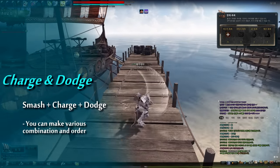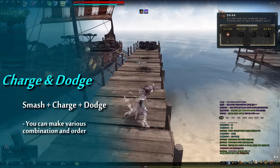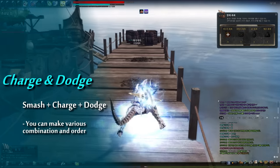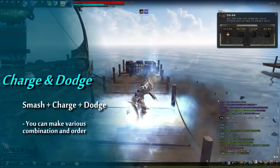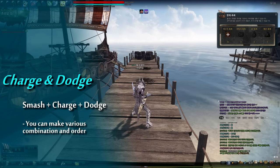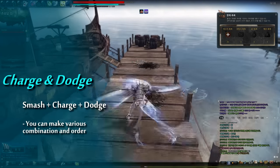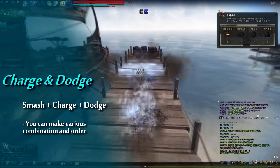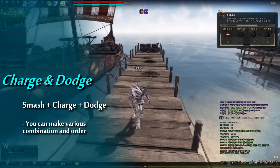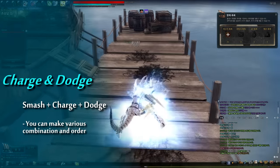What I'm going to introduce now is his characteristic move. You already know that Hagi can do an additional attack or charge attack after the third or fourth smash. Interestingly, Hagi can insert Dodge between the smash and additional attack if your smash rank is B. Besides, he can even insert Dodge between the charge and charge attacks.